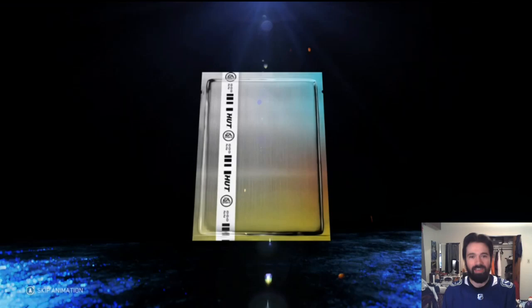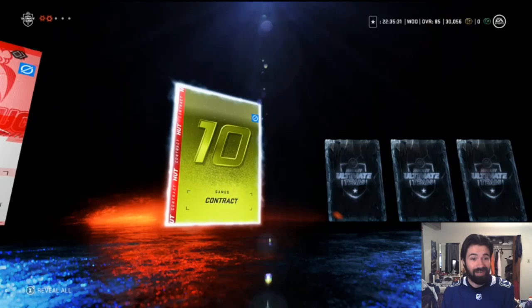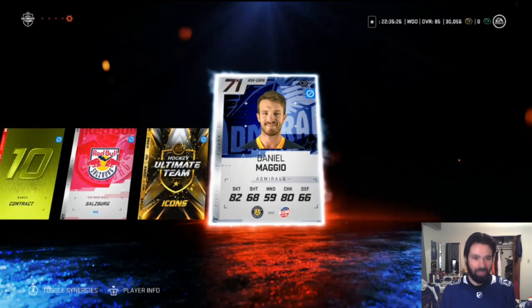Doesn't sound great but we got it from doing the tutorial, pretty basic. There's our player, a 69 overall. We got the Red Bull logo, we got an icons collectible — that's pretty nice. I think... I don't know, I'm still new, I'm learning.